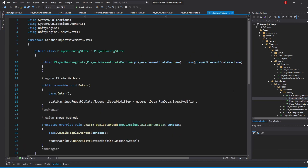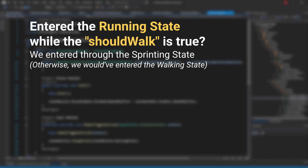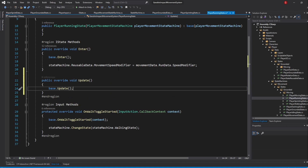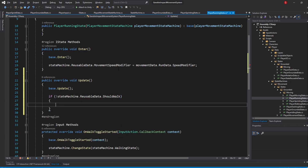Open up the PlayerRunningState script. The logic is simple: if we entered the running state while the ShouldWalk property was true, it means we entered through the sprinting state — because if that were not the case, we should have entered the walking state directly. Override the Update method. If not StateMachine.ReusableData.ShouldWalk, return, as it means we should be running and the ShouldWalk property is false.